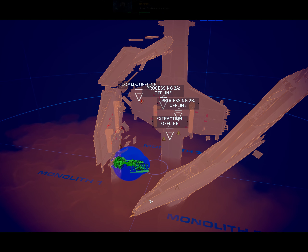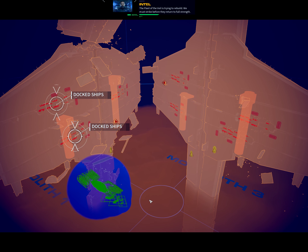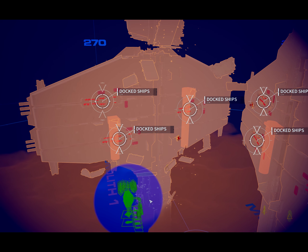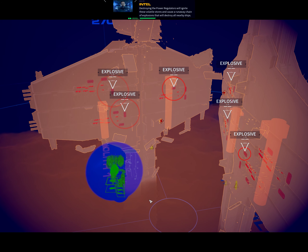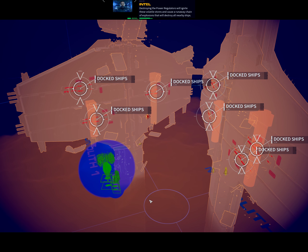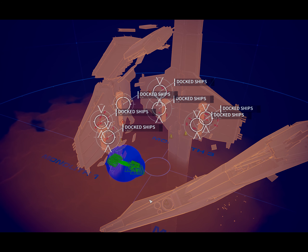Storm Strike was a success. The Citadel was dealt a serious blow — its resource and production systems are offline. The fleet of the Veil is trying to rebuild. We must strike before they return to full strength. It's time to bring this war to the incarnates.